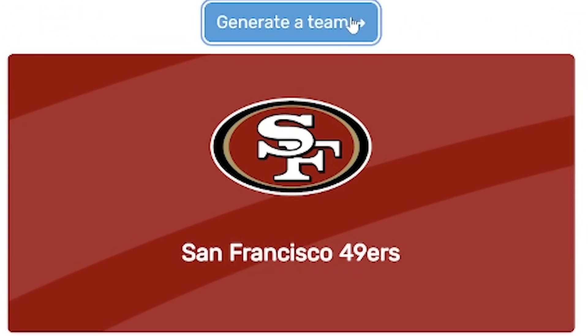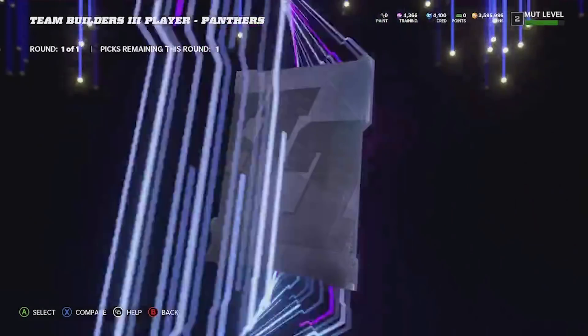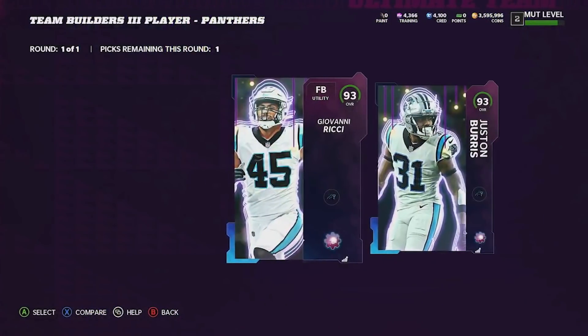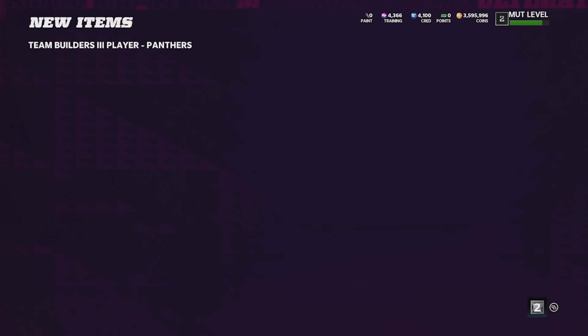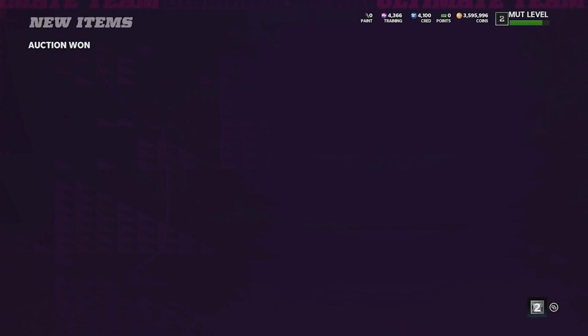The next position we're going to roll for is fullback, and we get the Carolina Panthers. Right here is our team builders three-pack — this is the only way to get a Panthers fullback that I'm aware of. So there we go, 93 overall, add to our team.